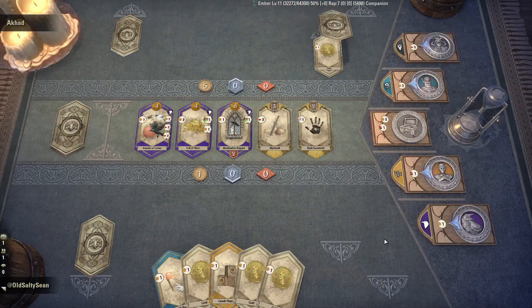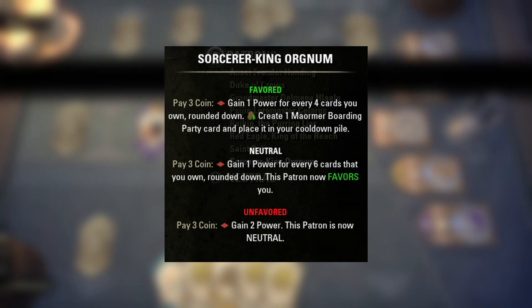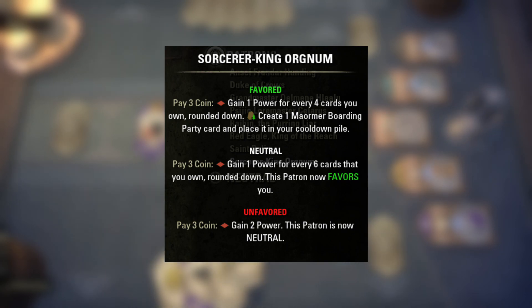So what makes Sorcerer King such a meta-warping deck? It primarily comes down to the patron power, which can quickly snowball and get out of control. Orgnum has different patron abilities at each phase of its dial, each costing you three gold. When you're unfavored, it gives you two power — that's it. At neutral, it gives you one power for every six cards in your deck, rounded down — keep in mind that the starting deck size is 10. At the favored status, you'll be gaining one power for every four cards in your deck and adding a Meromirr Boarding Party to your deck.